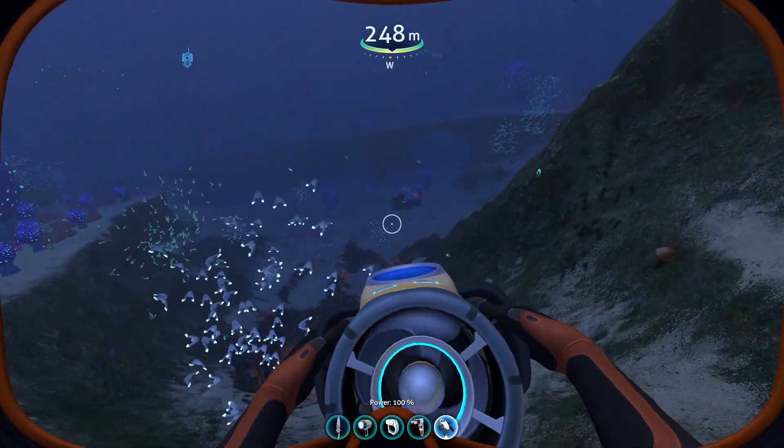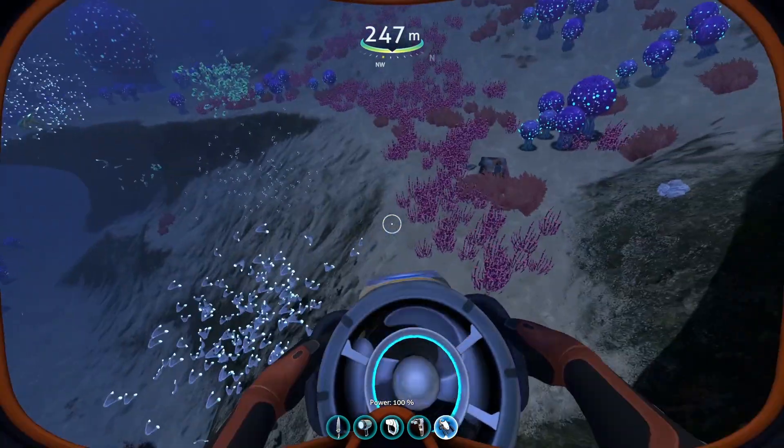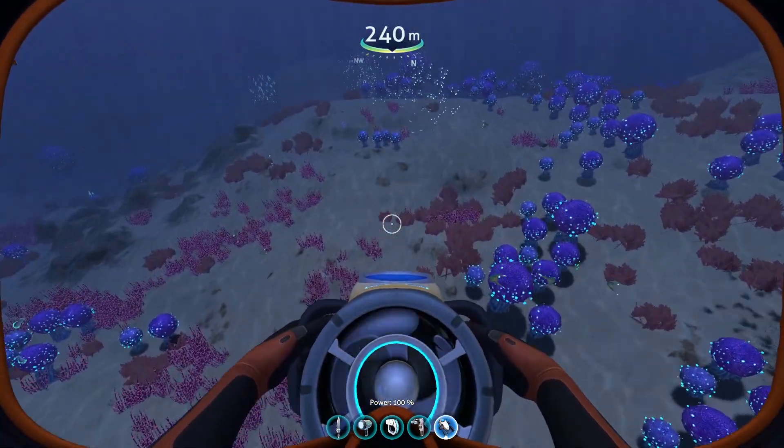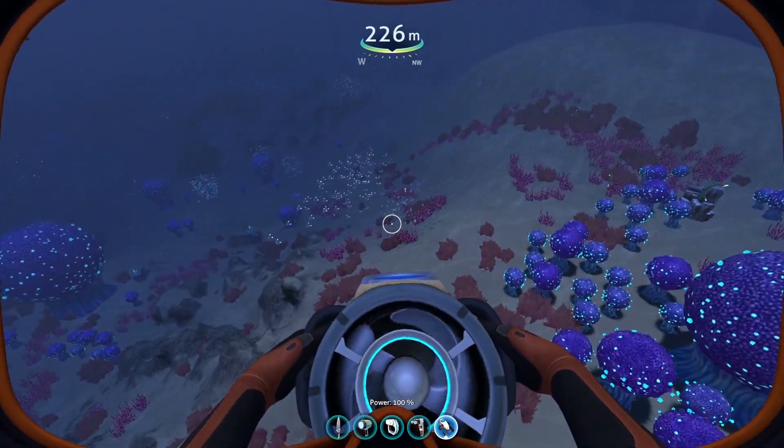They are generally just lying around in the bulb zone. And don't forget, if you're struggling to find ampeel eggs you can use a scanner room in the zone you're in to make it a little bit easier for yourself.